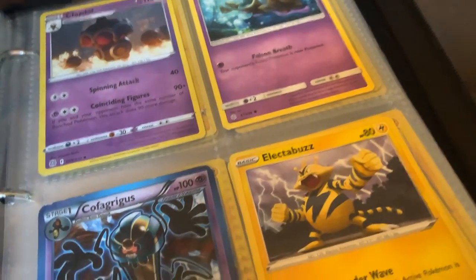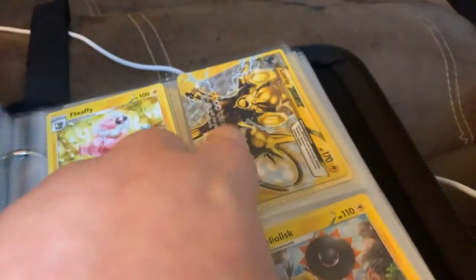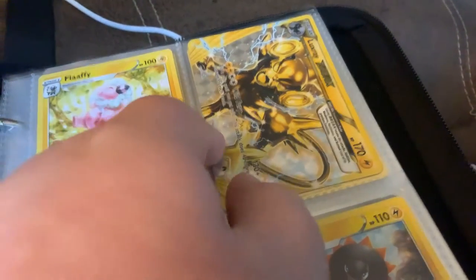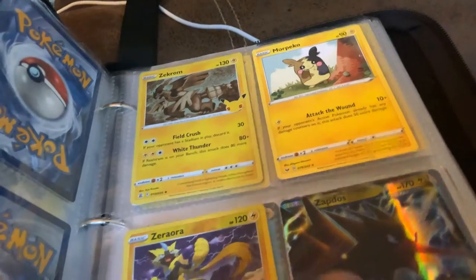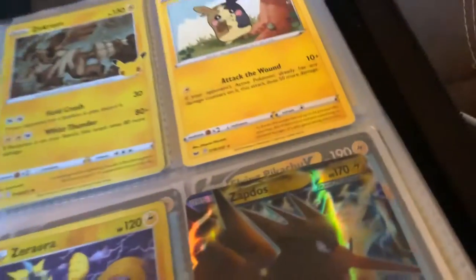And then here's starting to lightning: Electabuzz, Flaffy. I like this — I like the design on this one a lot. And it's a really rare card, I'm pretty sure too. It's Luxury Break. And then Shinx, Heliolisk, Zekrom, Morpeko, Zero Aura, Zapdos EX. This one's a really cool design too.